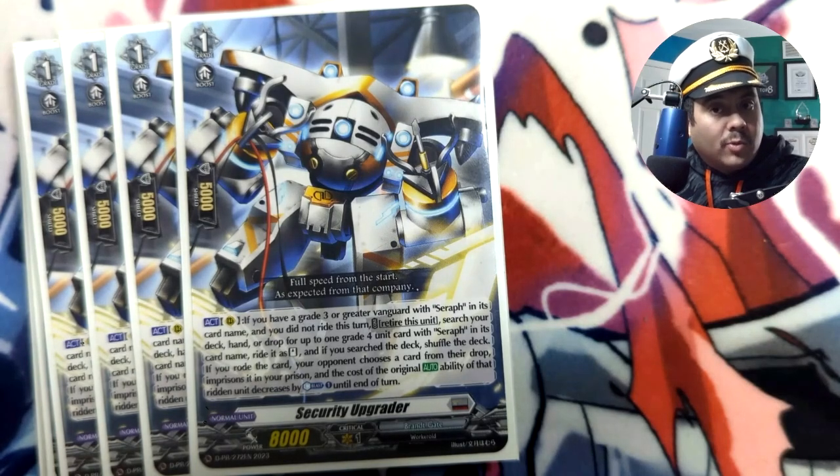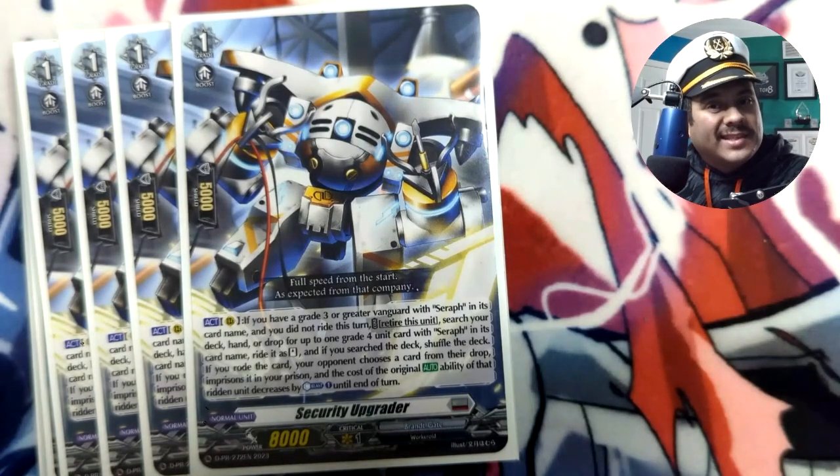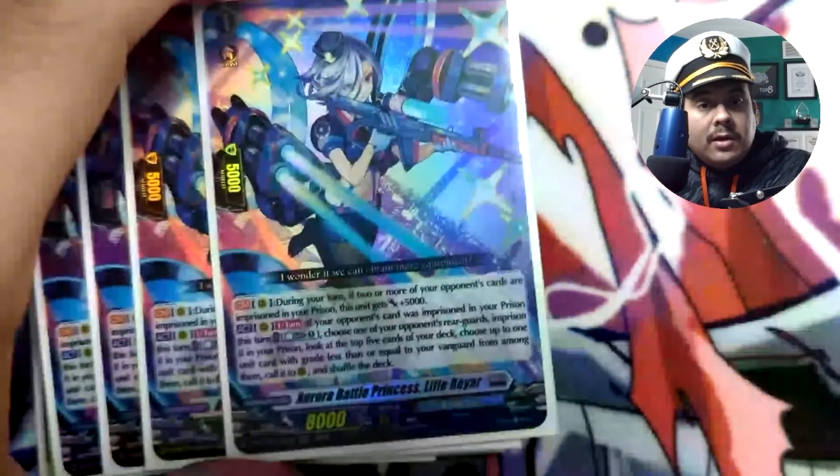Security Upgrader is also great because it prisons cards from the drop zone, helping you get closer to 10 when Pure Light's ride doesn't give you the full six. There have been many games where I came up short at nine imprisoned cards. Having more cards to prison units while also increasing the consistency of superior riding Pure Light is key. I also prefer using this card's skill instead of hard riding the Grade 4, because it reduces the cost to zero counter blast and just a soul blast of Seraph — saving your counter blast for the Grade 1 instead.